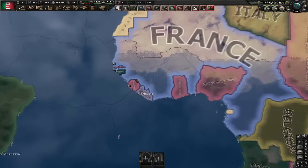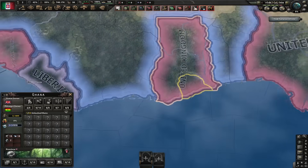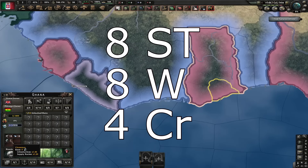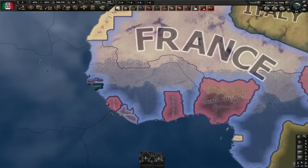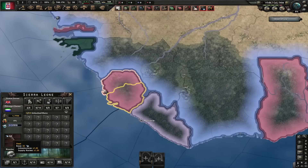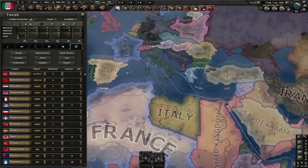The changes everyone's talking about are in West Africa. First, Ghana used to have no resources; now it has a total of 8 base steel, 8 base tungsten, and 4 base chromium. Another place that got changed in West Africa is Sierra Leone — it used to have nothing, now it has a base of 32 steel, which means it has 41 steel when you play as the UK. That's a lot of steel.